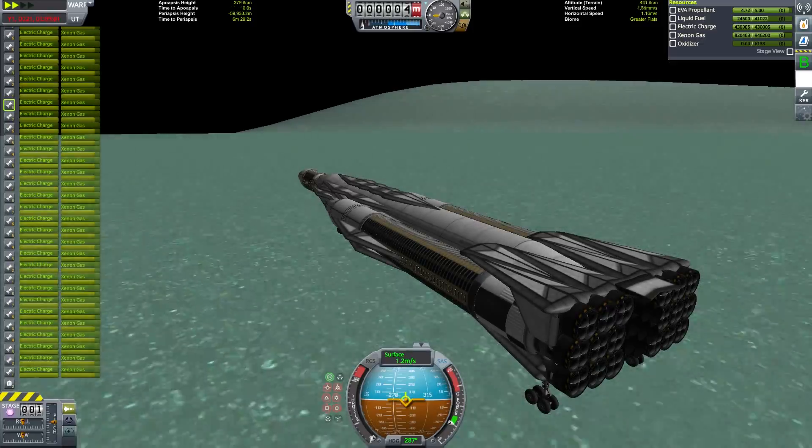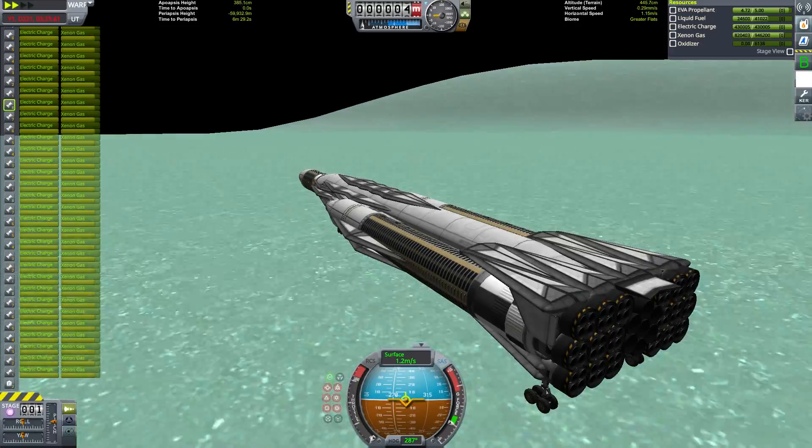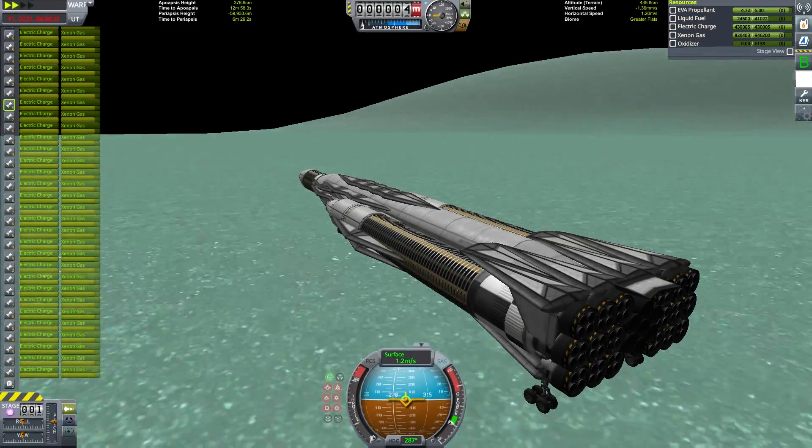We're currently taxiing to the other side of the Flats, which will give us a better takeoff location. Next stop will be another couple of moons, and the first one of those will be Gilly.